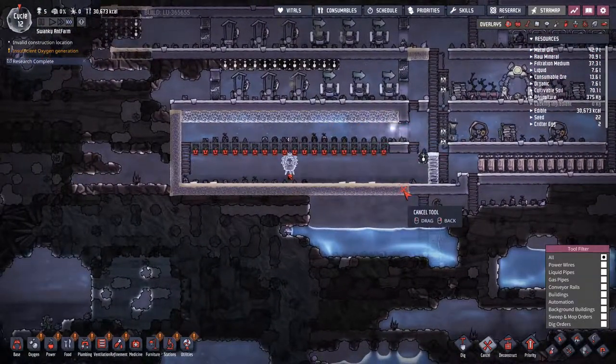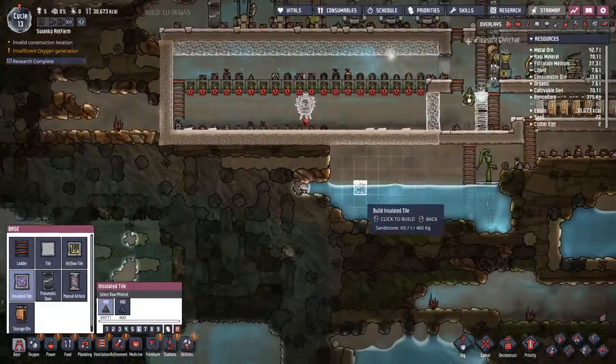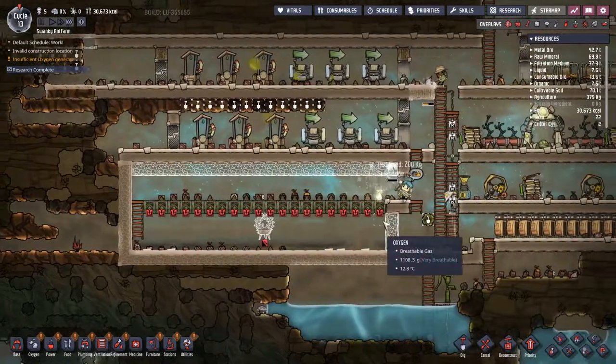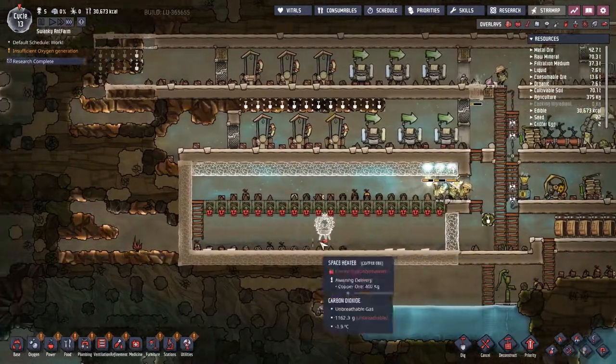Insulate that - that probably just cost me a lot of sandstone. That's fine, we'll get some more. We're going to insulate that and put another layer of food down there.